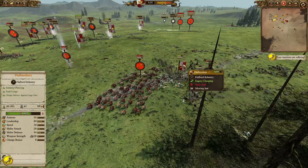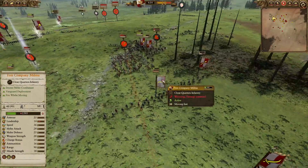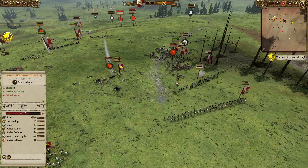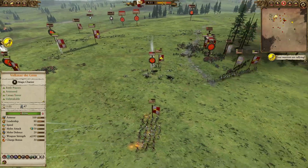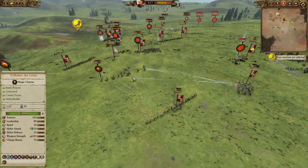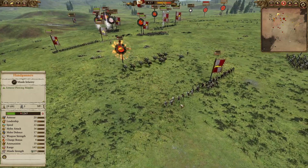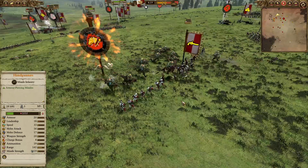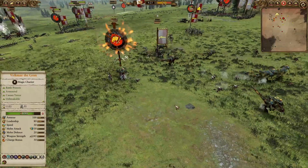We are going to get some Spearmen as well as some Halberdiers coming in to try and get on top of these Saurus Warriors, to see if we can get these Free Company Militia away to get some shots in. Swordsmen are going to come in and aid, but you need to keep these Free Company Militia moving — unfortunately that's why they are going to get caught. Some handguns in the back will be absolutely decimating the Cold One Spear Riders, but they have Rampage and are just going to be yeeting all sorts of handgunners left, right, and centre.